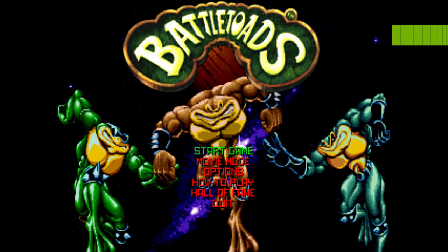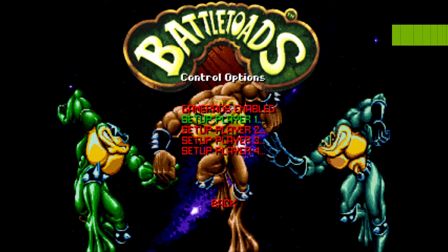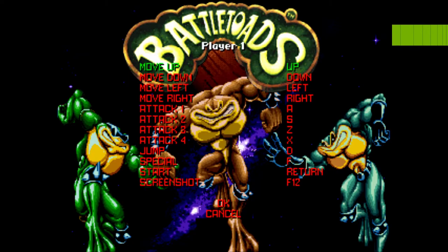With your controller plugged in or paired and ready to go, navigate to Options, then Control Options, then Set Up Player One. Use the keyboard for this step. Hit Enter to move and choose your mappings — I'm going to use the analog stick, use the D-pad for up, down, left, and right, then choose what you want for your attack button.